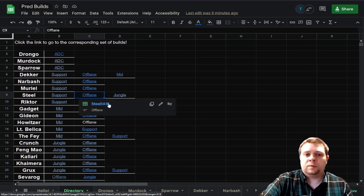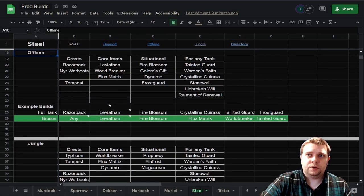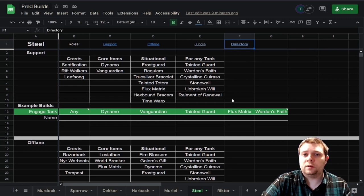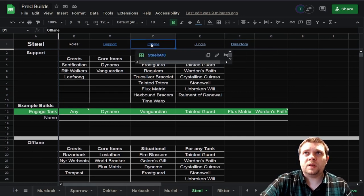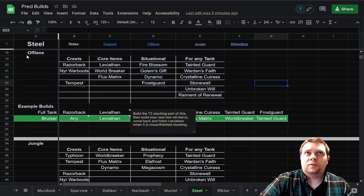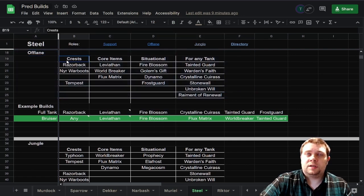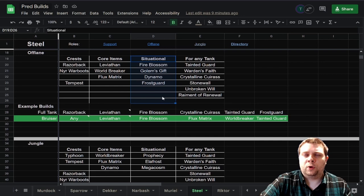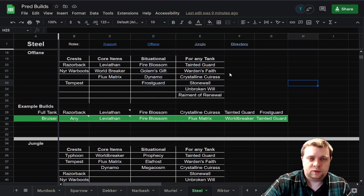We've got the different roles, they're all linked here. Let's say you're interested in Steel Offlane — you click on that and it will take you to Steel's page. You've got the hero, a link back to the directory on every page so you can quickly move between characters and roles. You'll see a bunch of items listed — this is going to give you the crest options for that particular role, the core items and situational items, which we'll talk more about as we get into examples in the video.